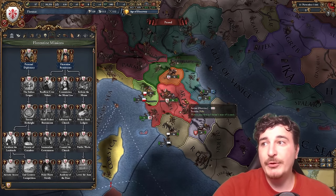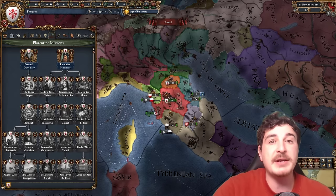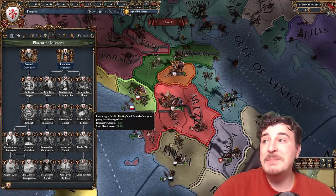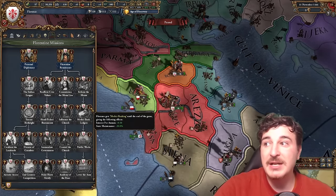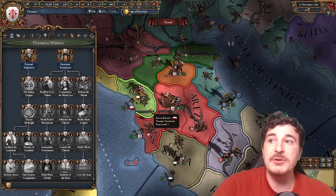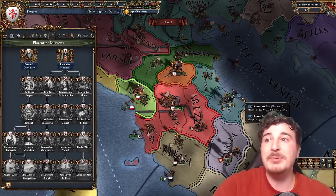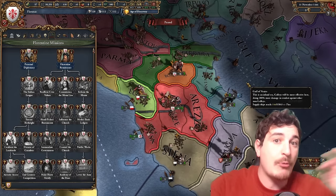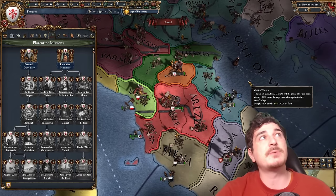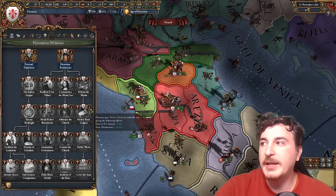The mission tree for the Florentines is unique because it offers a lot of permanent modifiers that allow it to become an economic powerhouse, with missions such as the Medici Bank Ledgers allowing an extra 0.5% interest per annum and state maintenance reduction — meaning you can potentially have, with certain ideas unlocked afterwards, the ability to get 1% loans forever. Not just the Bergen loans, but for the rest of the campaign. Some monuments will need to be conquered to achieve that too.